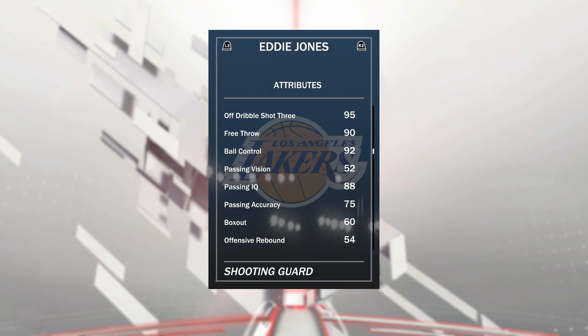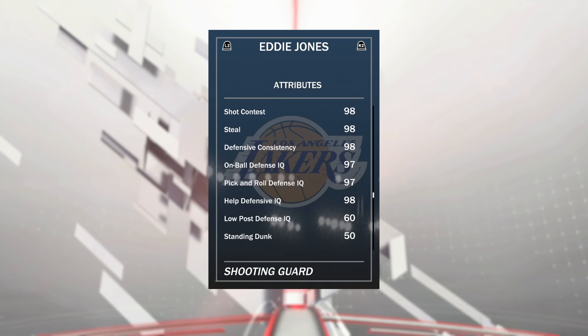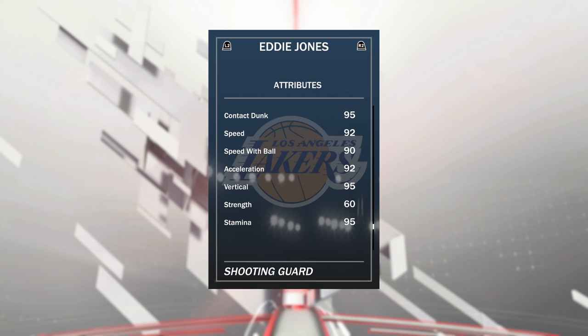He's got a 90 free throw and 92 ball control, so he can indeed speed boost. Passing is alright — wouldn't recommend running him at point guard. Rebounding isn't really there, but his defense is elite: 97 lateral, 98 pass perception. Block isn't up there, but defense is all 97-plus, 98 shock and test, 98 steal, 98 defensive consistency. For dunking: 95 driving dunk, 95 contact dunk, 92 speed, 90 speed with ball, 92 acceleration. This is almost like a better worst version of that 97 Kobe — this card is going to be stupidly annoying.